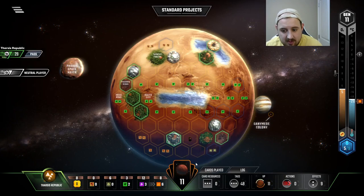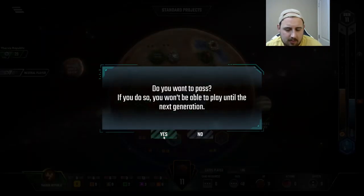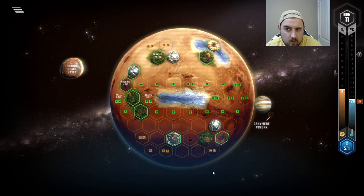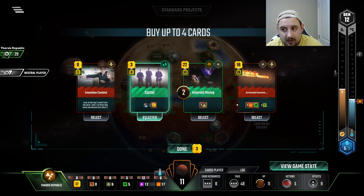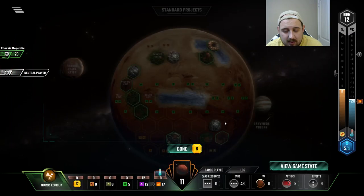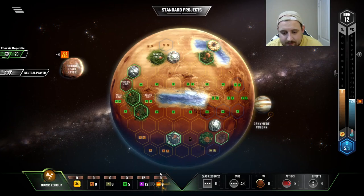We're up to 11 points on cards — not bad. How many Jovians is that, our third? Okay. I don't remember what our first one was. Oh, Vesta Shipyard — we did it for a titanium production. Gotta love Vesta Cartel. How much is cartel worth? Four money production twice — technically profit, but it's pretty low yield. We have bigger fish to fry I think.